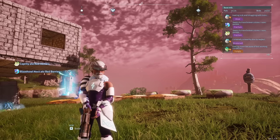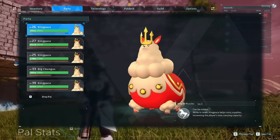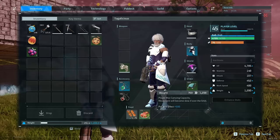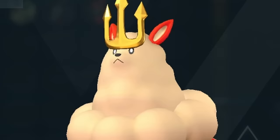If you don't want to set up new bases to farm resources, get yourself a party of King Pakas. They have a partner skill called King of Muscles — while in your team, King Paka helps carry supplies, increasing the player's max carrying capacity by 100 each. With five King Pakas my carry limit is 1,200 — a 500 bonus from the base 700. For a real big brain move, put Mine Foreman on each Paka, which increases your mining efficiency by 25% each time — a drastic improvement.